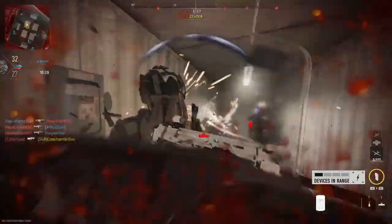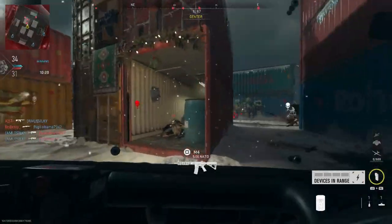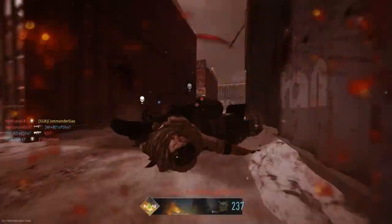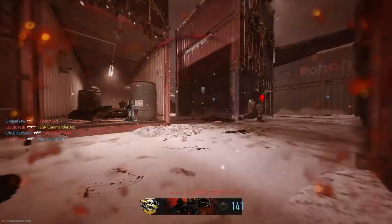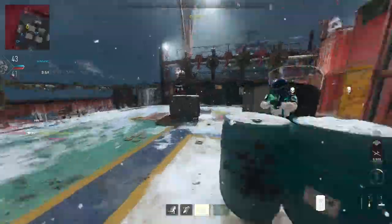I need to throw a grenade in there. I might just spam these proximity mines if I can get a good spawn. I'm going to spam the hell out of these proximity mines. Some devices are in range — I've never used that before, hopefully it destroys something. I can't even throw this down. This is a nightmare.